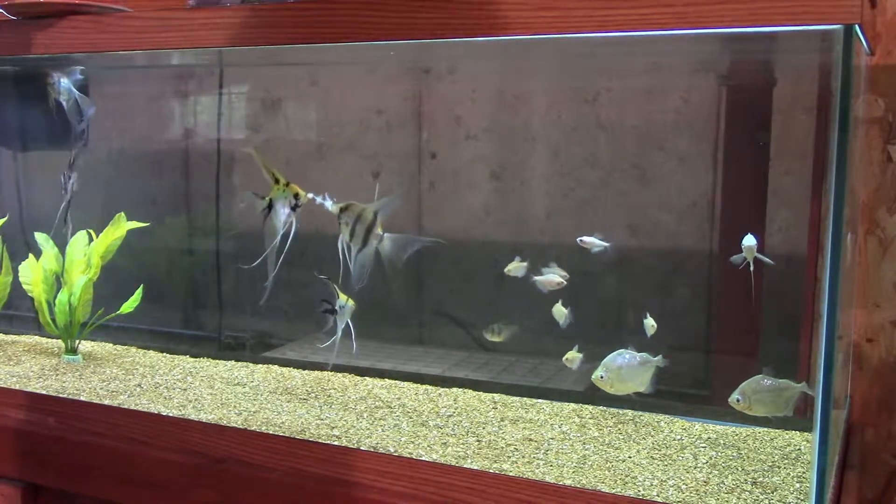There goes a silver dollar just digging in. The silver dollars' tails are getting nipped up pretty bad, but I think they're doing it to each other - not the white skirt tetras, who school really cool. I don't think the tetras are bothering the angelfish; it's a big enough school where they only mess with each other, and since that's natural it doesn't really affect them too much. That gourami is doing fantastic.